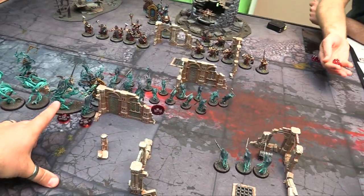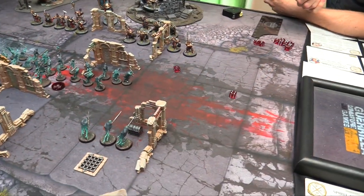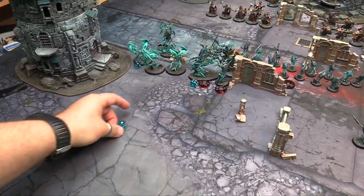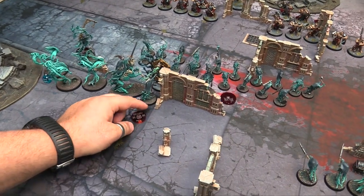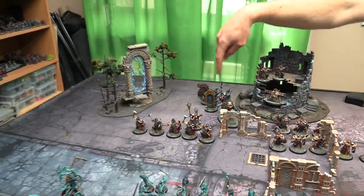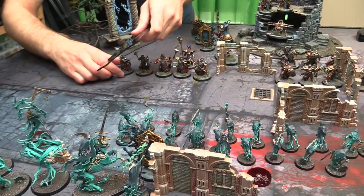Chain Bolt from the big guy into my Guardian of Souls wizard. Rolled a 5 — goes off. I'll try and dispel it — rolled a 5, doesn't do it. D3 damage — rolled a 3, goes to 2 wounds. So 2 wounds left on the Guardian of Souls. I'm going to Mystic Shield her because she's taking saves from that. Goes off on an 8 — I can't dispel. Movement phase.